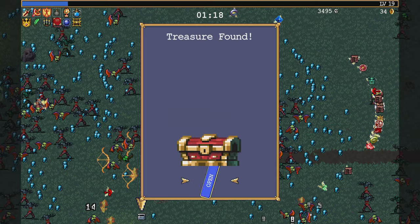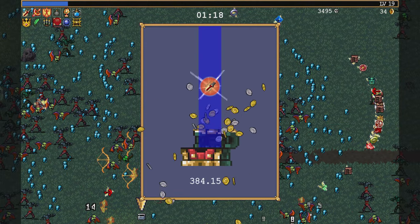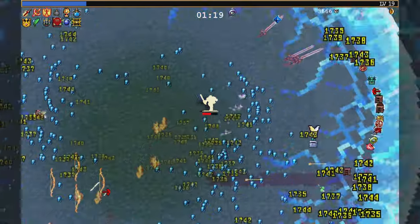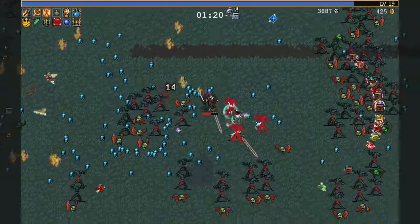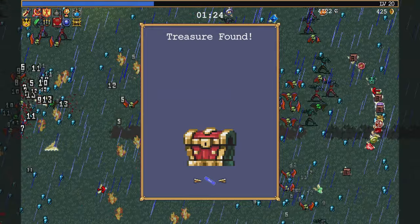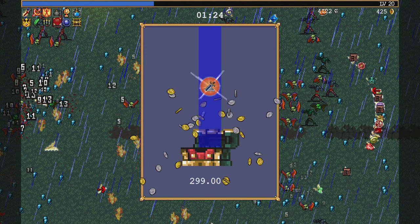Cooldown reduced by 10 seconds. That's a lot. It's like this has a really high cooldown by default. One more - cooldown reduced by half a second. Wait, is the Troll Bomb the Neutron Bomb? Alright, time to see if any of these evolve it. And it does. Wow.